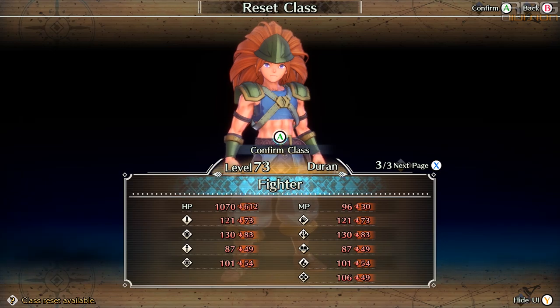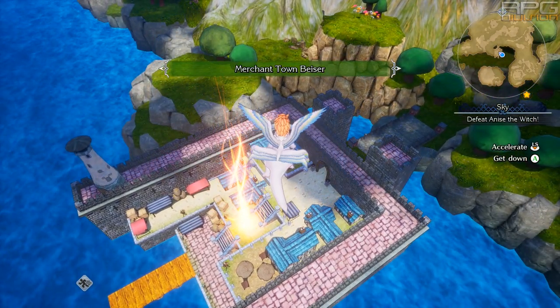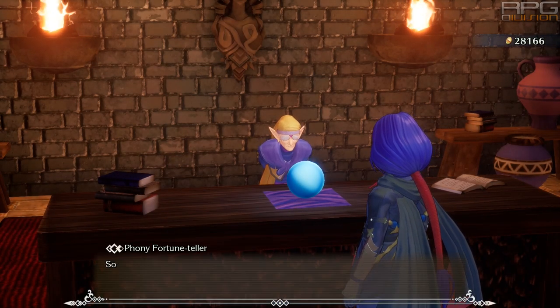If you need to respec training points only without resetting the class, you can do that in Merchant Town. Go to the Night Market, which is only open at night, and speak to the Fortune Teller to respec all training points.